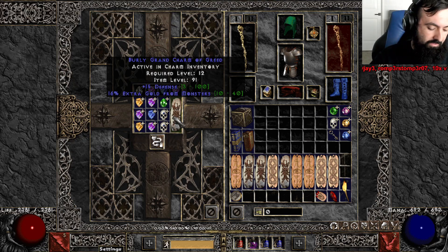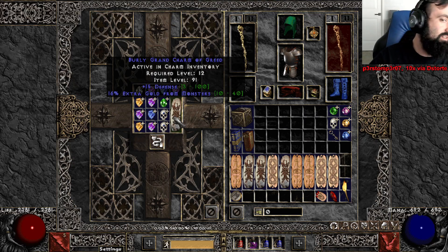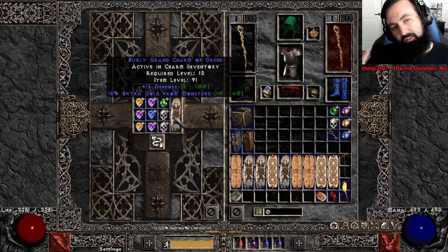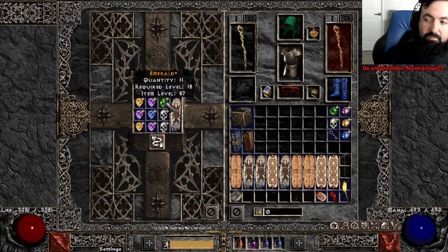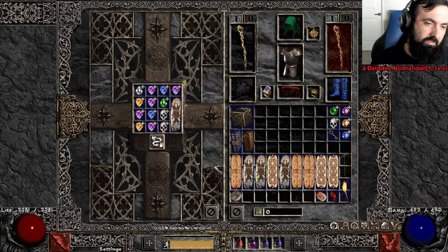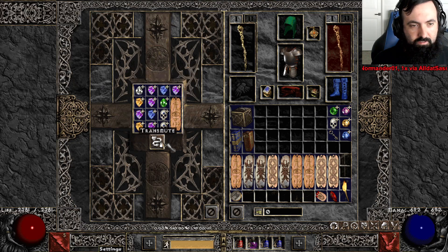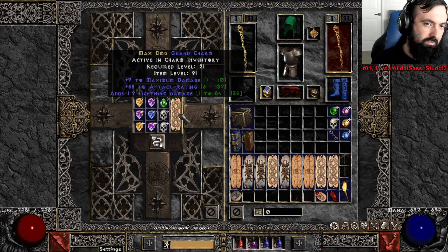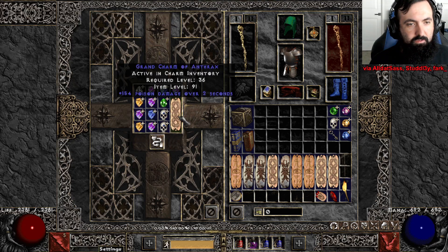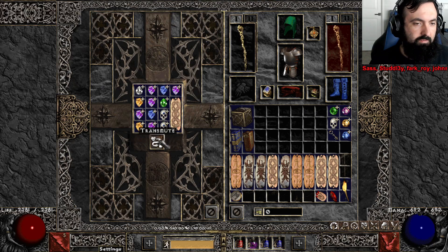I think the best GC rolled this season was a 10 max 43 life GC — it's pretty insane. Level 91 GC. If I get any kind of decent plain skiller I'll just swap out the GC, or any other decent type of GC. I'll tell you if it's decent.